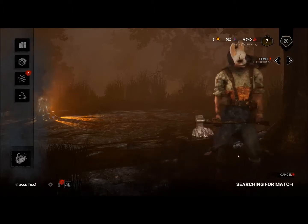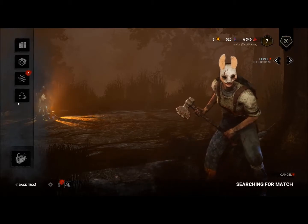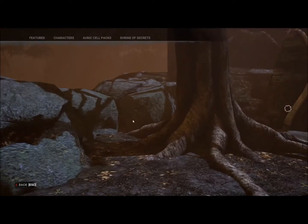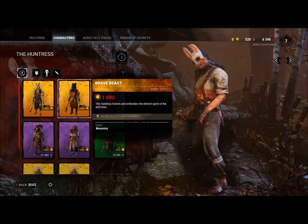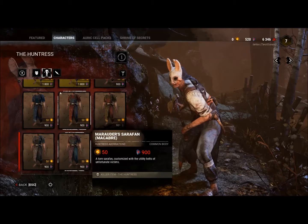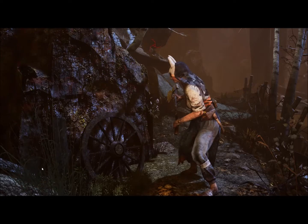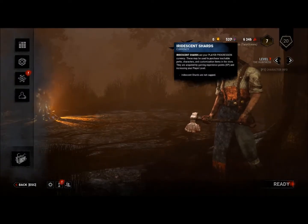This is the Huntress — big Russian killer lady. She has some customizations to begin with, but most of it's in the store. You can buy all the masks individually. Weapons are just cosmetic, they don't do anything. Just be aware the cosmetics are a little bit pricier, although you can earn some of them with in-game currency.